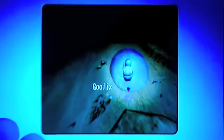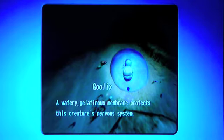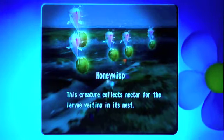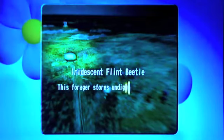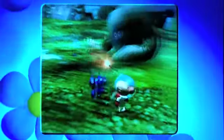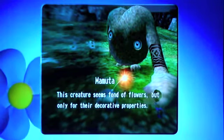There's Gulix — a watery, jellyfish membrane protects this creature's nervous system. That's all it is, just a nervous system. Honey Wisps — this creature collects nectar from the larva waiting in its nest; I don't know what the larva looks like. Iridescent Flint Beetle — this forager stores undigested pellets in its stomach for winter, which is a pleasant thought. And we have the Mamuta — this creature seems fond of flowers, but only for their decorative properties.